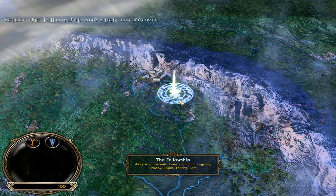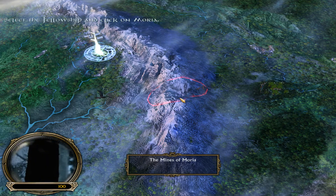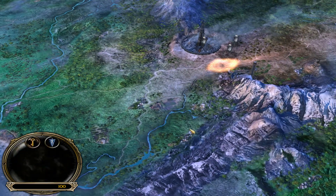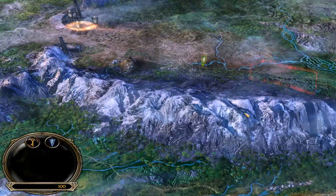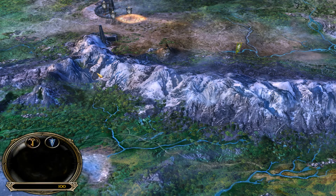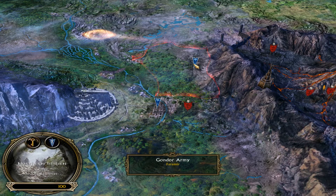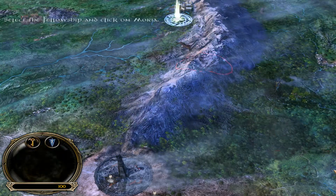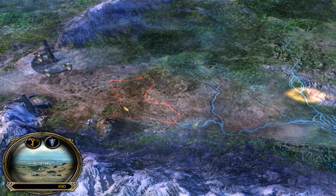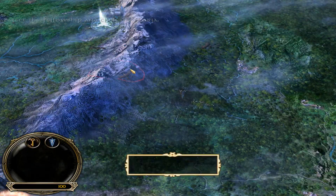You start the fellowship in Rivendell and move to the Mines of Moria — I misspelled it as 'Moira' in the evil campaign because Moira is actually a character in World of Warcraft, part of a long quest in vanilla WoW. You start with the fellowship, then gain control of Eomer's army in Rohan. Western Rohan and Eastern Rohan are Act 2 missions; Moria is Act 1.